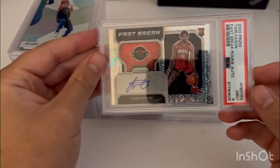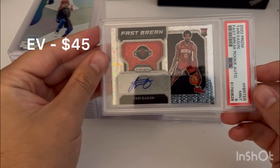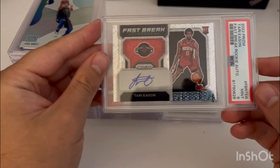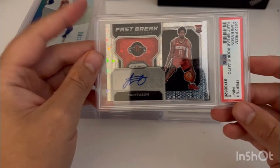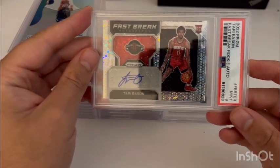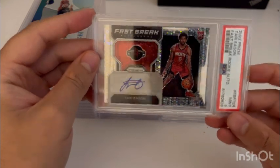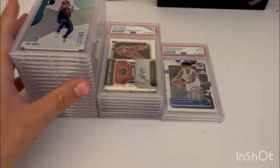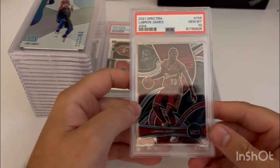Next card is out of Prism Fast Break — this is the Tari Eason standard Fast Break auto. Ended up getting the nine on this one. The centering is a little tough to tell on a horizontal card since the bottom part is much fatter and there's not a real indicator down there. Not sure what they saw, but they gave it the nine.